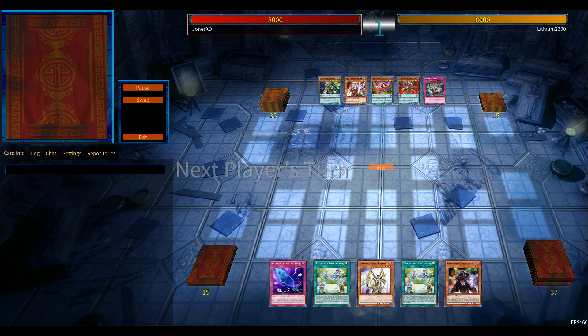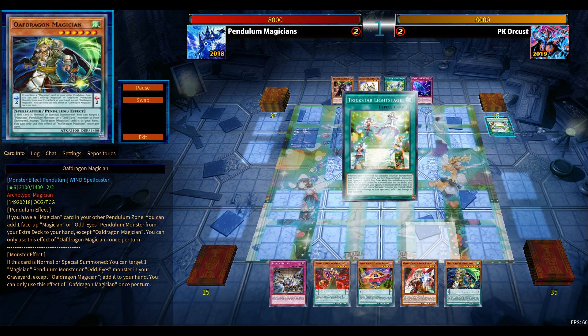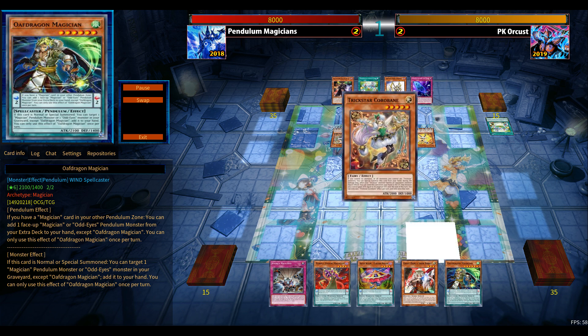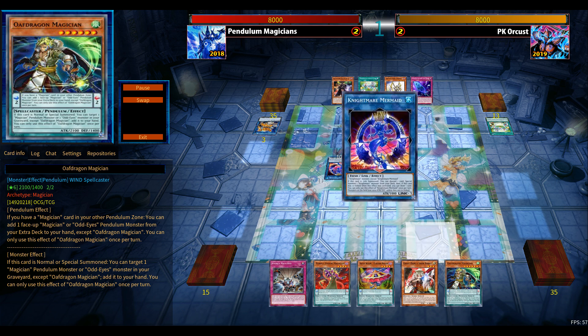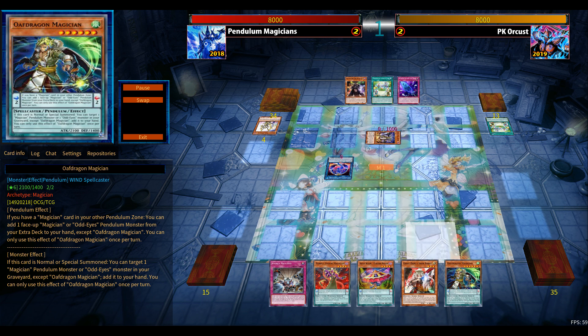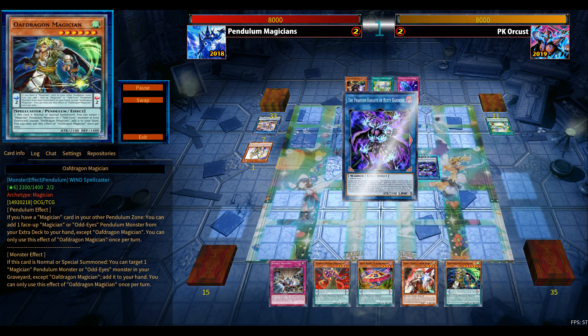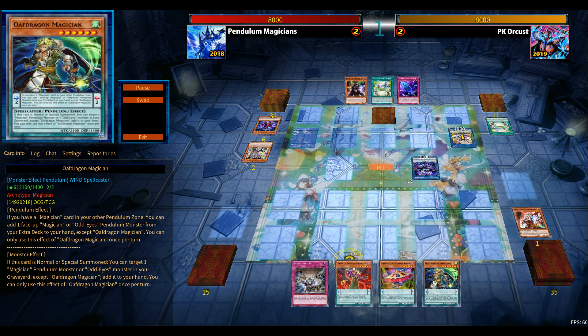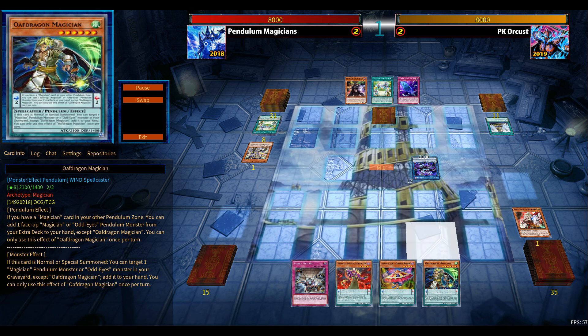Into game five — going second. I see my hand: Ghost Ogre is good, Evenly Matched as well, so I still have a chance. If not for Evenly Matched I'd be close, but there's still Ghost Ogre depending on whether my opponent plays into it. Bardiche hits the board — there's still Ogre in hand. Again basically full combo for Orcust. Galatea hits the board and activates her effect — I believe the field spell gets searched, meaning Orcust monsters can be used during my turn.